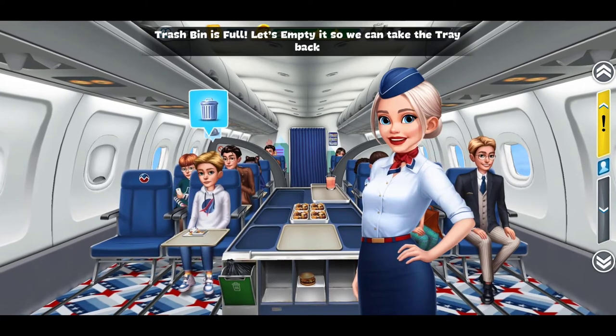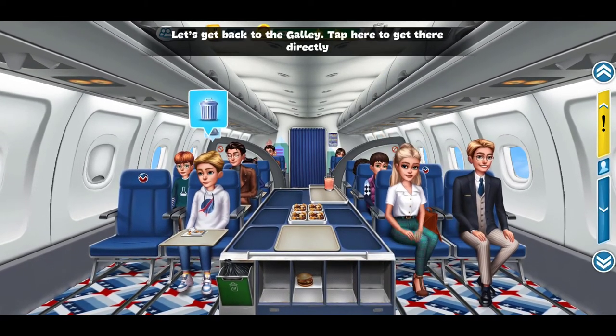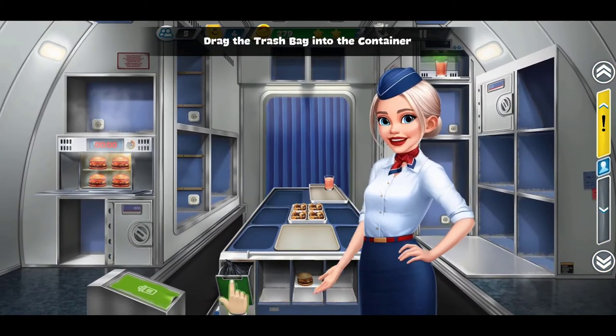Trash bin is full. Let's empty it so we can take the tray back. Let's get back to the galley. Drag the trash bag into the container.